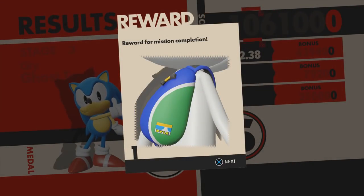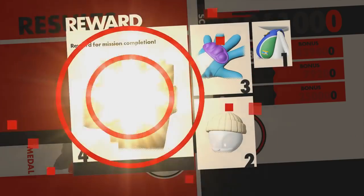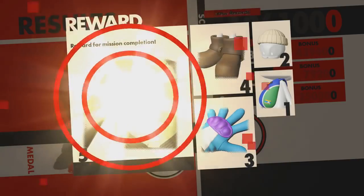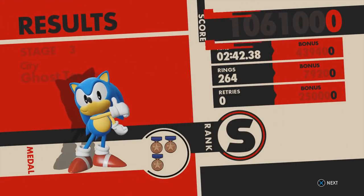Ladies and gentlemen, now we're getting to the unlockable portion of the game. So I beat Stage 3 and I got a whole bunch of Avatar clothing for the rookie. I also got an S rank, which means I get even more. Oh wait, no — they don't do that yet. For some reason it didn't trigger at first. Way to make me a liar, your game.